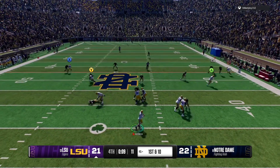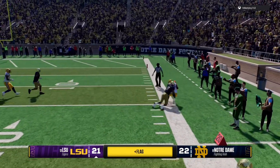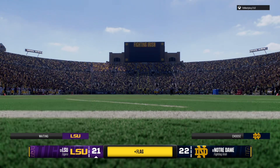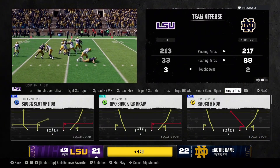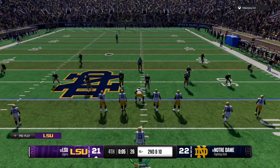Comes out throwing on first down. He's going up top here late in the game — got his man. He's out of bounds after a big pickup. But there's a flag on the field and this might be coming back. The officials offer the deal and the coach accepts it. They will take the penalty.